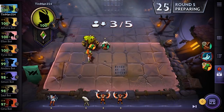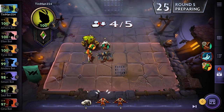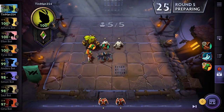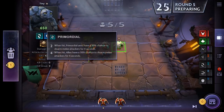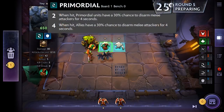Let's put our units out. We'll put Queen of Pain out there, and we can even put a second copy of Tiny out. However, if you go back to the Synergies tab, you'll notice that even though we have two copies of Tiny — two Primordial units — we don't have the Primordial synergy. That's because two copies of the exact same unit do not count towards getting a synergy. You need two different units to count. Which is why our Druid synergy works — we have Treant Protector and Enchantress, two different Druids.